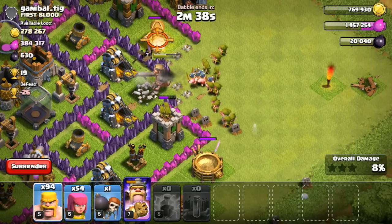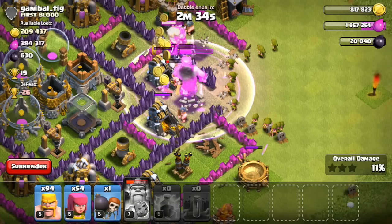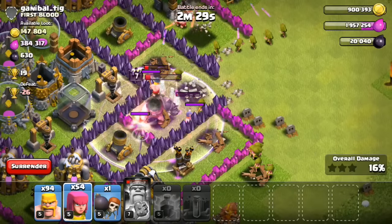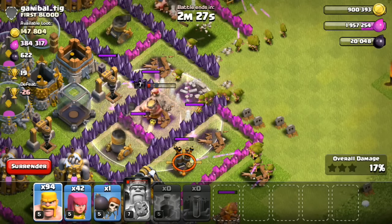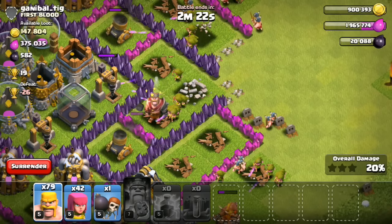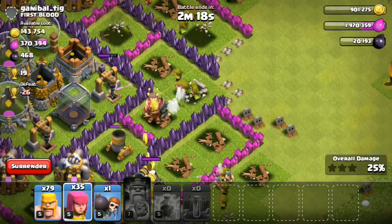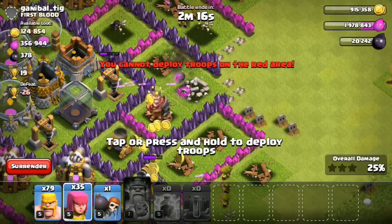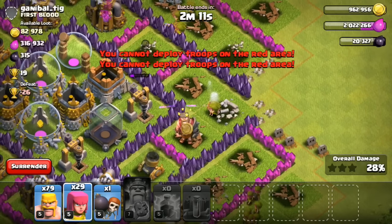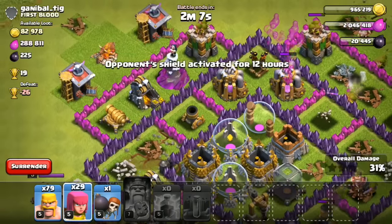For attacking the rest of this base I'm gonna go ahead and use my King right here, pop his ability. I did notice that dark Elixir drill right there, so normally I would have just gotten those gold mines and left, but seeing as there's a pretty good shot at that dark Elixir drill I'm gonna start spamming some archers and they'll slowly make their way into the base. As far as dark Elixir goes I'm at 20,000 and I need 10,000 more to upgrade my King to level 8. I definitely need to upgrade my dark troops right after my King is finished upgrading to level 10, but let's just keep working around this base.